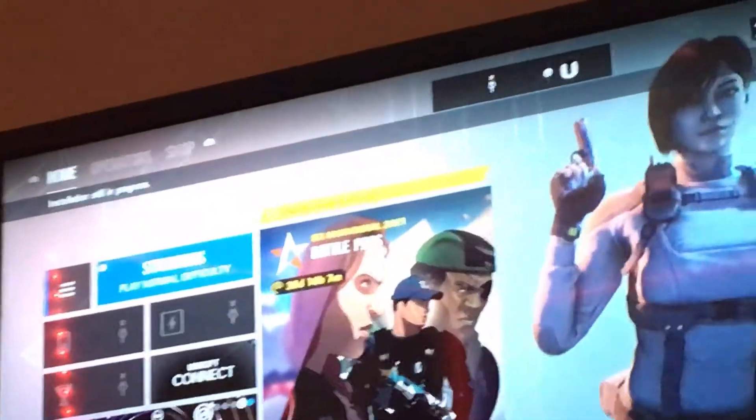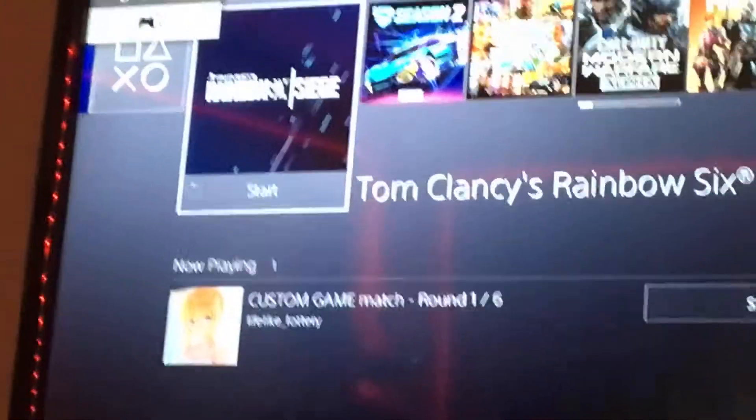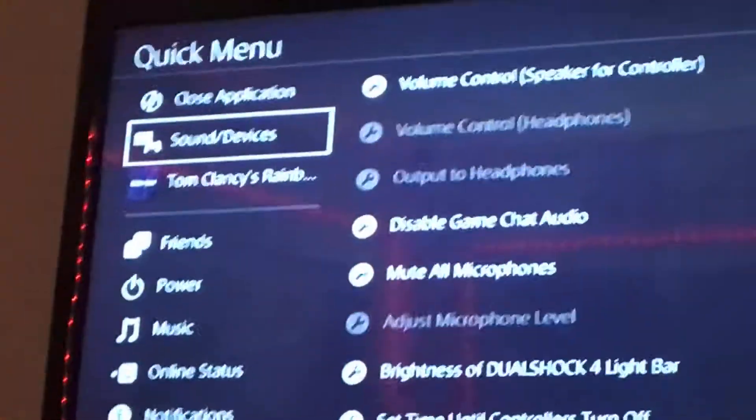It's for people that just got the game or first downloaded the game after a while, or whatever your problem has been. So what you're going to want to do is obviously go to the app first, and then go to your quick menu.